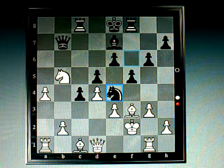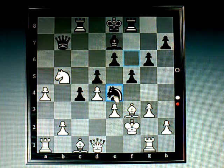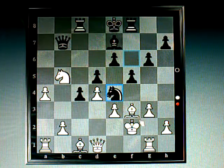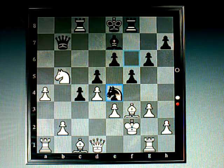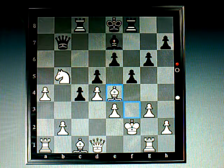Now I bring my knight down to e4 — a nice, powerful square. That puts him in check, pretty much forcing him to take it. He can move his king, but to leave my knight there on e4 would be ill-advised. So he goes ahead and takes it with his bishop.